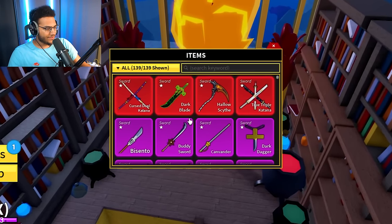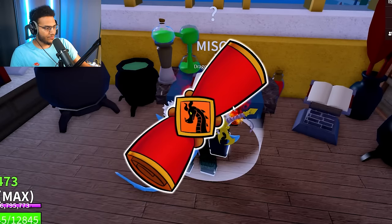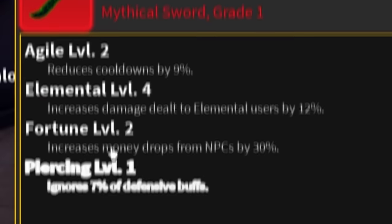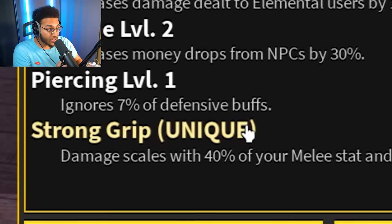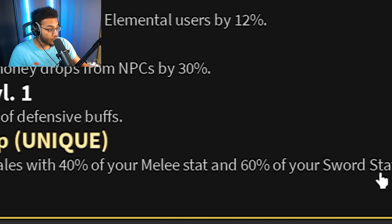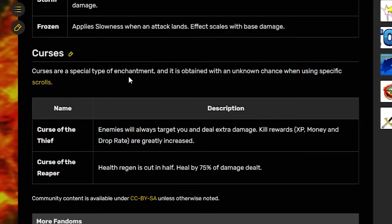What weapon do I want to use it on first? Let's go with the dark blade — one of the newly revamped swords in the game. Let's put a mythical scroll enchant on there. We got a unique: stone grip — damage scales with 40% of your melee stat and 60% of your sword stat. But that's not good enough. I said we're going to get OP enchants on all of my mythicals and a unique simply isn't going to cut it. What I'm looking for is either a blessing or a curse enchant, which have special buffs like storm — chains lightning damage to nearby enemies when an attack lands. That sounds actually busted.